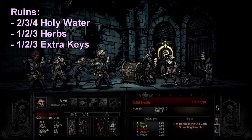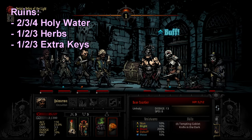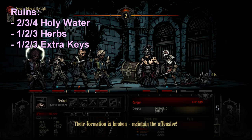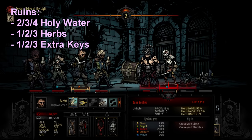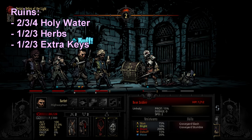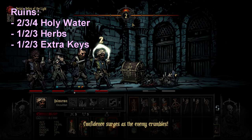For a short mission, if I'm not taking a Crusader, I bring two holy waters; on a medium I take three; on a long mission I take four. I also take one, two, or three herbs respectively for short, medium, and long missions. Herbs go to the iron maidens and alchemy tables, though neither feels very common, so one or two herbs per run is usually safe enough.